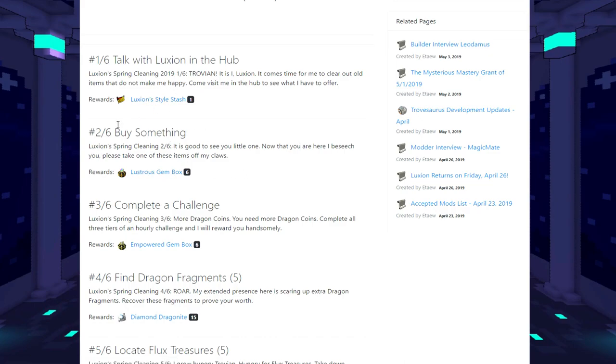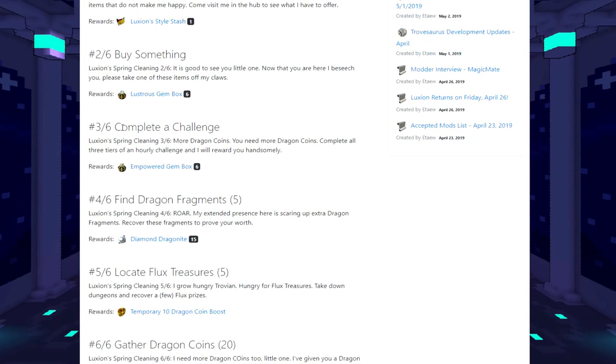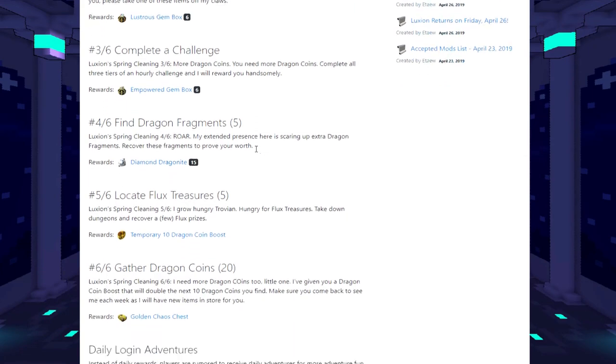Step two is to buy something - it can be anything at all from Lucian, not just the stashes. You get six luxurious boxes for that, which is actually pretty awesome. Step three is to complete a challenge. Challenges can be coin collection, racing challenges, or sewn ones. I'm not sure if rampages count, so comment below if you know. Coin challenges are pretty easy. You don't even have to complete all four steps - just getting to step one should count. You get six empowered gem boxes for completing this.